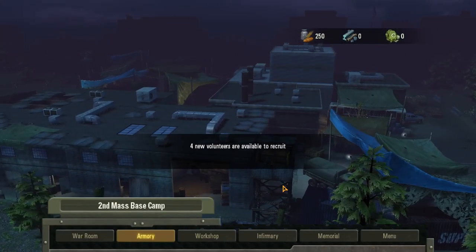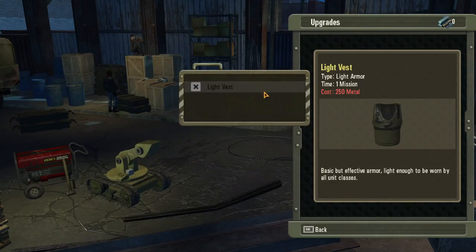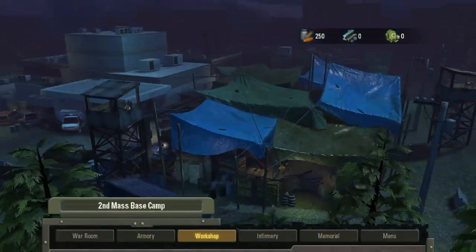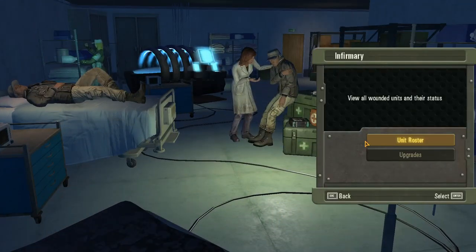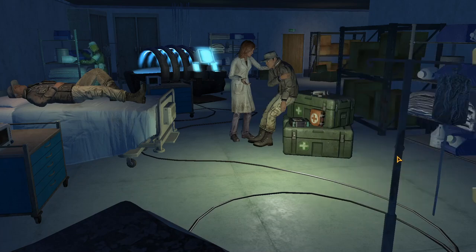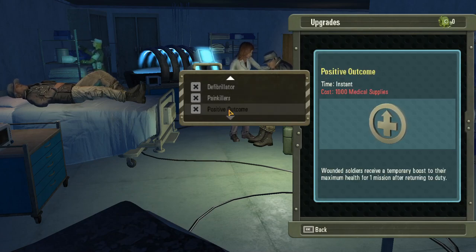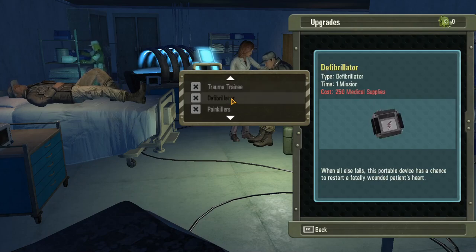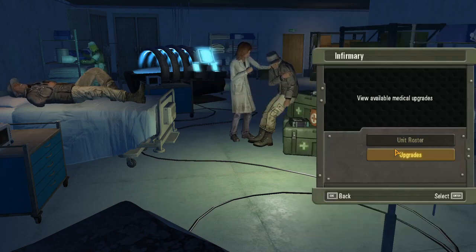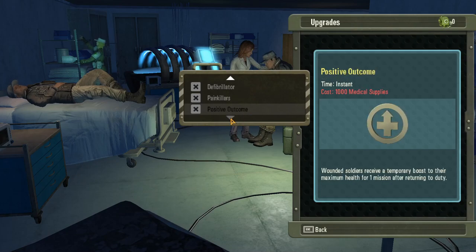There's a bit of base management here - you've got your workshop. All I can do right now is a light vest, which takes one mission time to complete. Everything seems to be done by missions. In the infirmary you can upgrade with painkillers, defibrillators, and similar things.